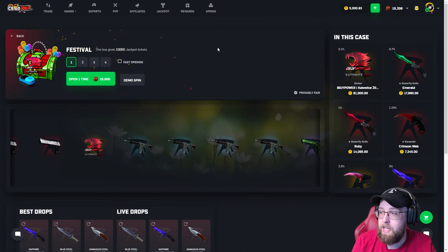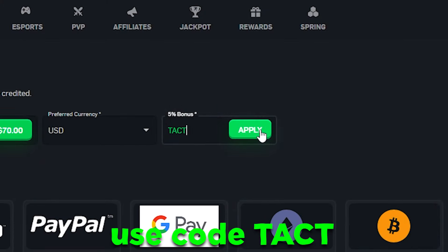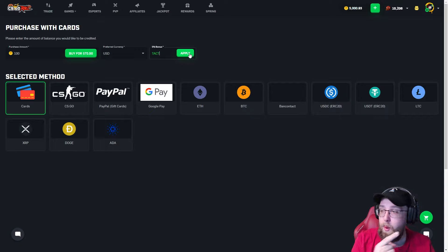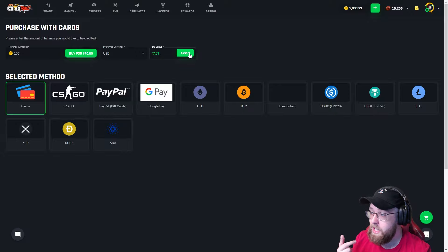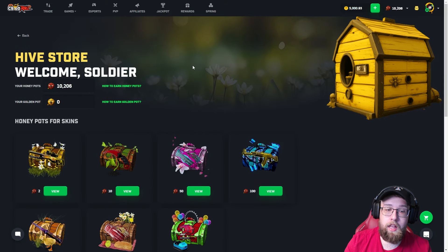If you guys want to play on the website, click the plus symbol at the top right, type in the code T-A-C-T, click apply. You'll get a five percent bonus — 7.5 percent on Saturdays. You deposit a thousand, you get five percent extra; ten thousand, five percent extra. You guys have been killing the support on that code, I very much appreciate it. Let's get straight into this video.